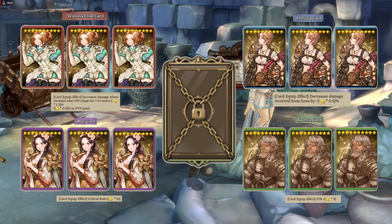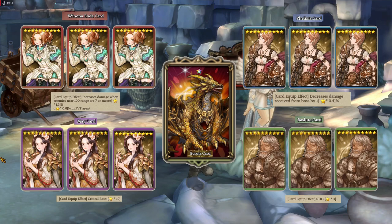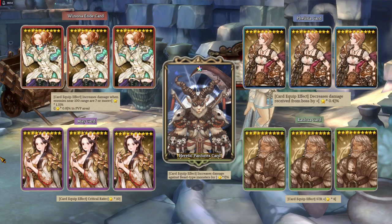Now for the green card, I mainly use the Strength card — more specifically the Rasuwa card. You can use the Dex equivalent if you want, but I'd rather have a sure damage increase. Now for the Legend card, ideally use a level 10 Boruta card at all times, but yeah, that's a lot of P2W money. You can also use a Heretic Phantorex card if you're fighting those types.